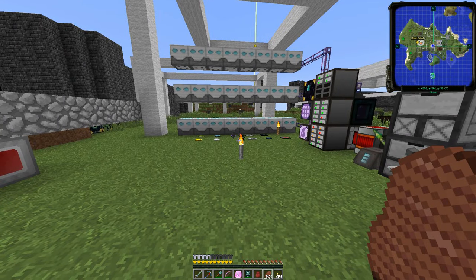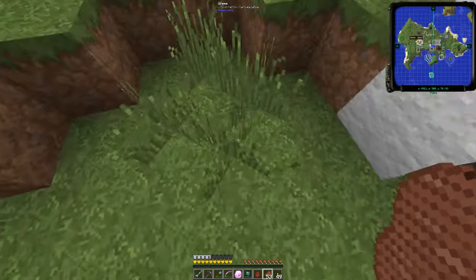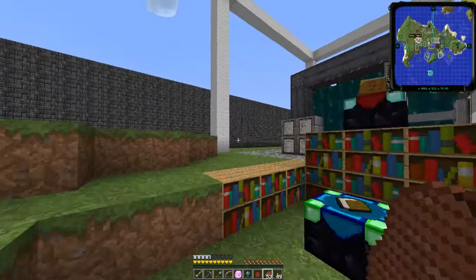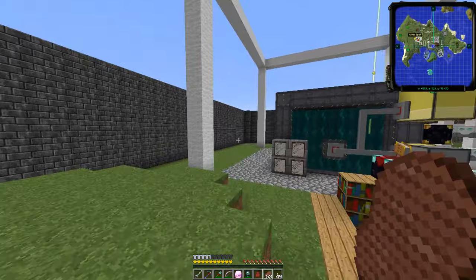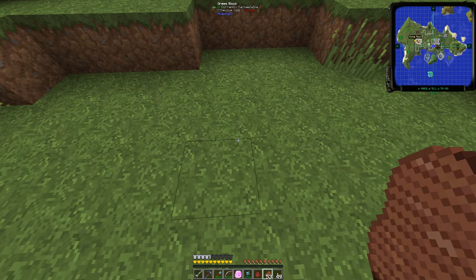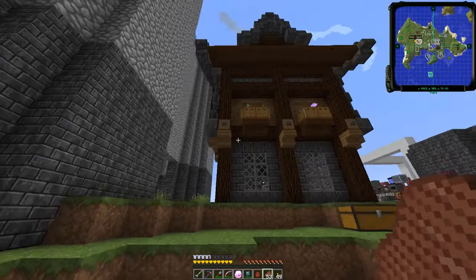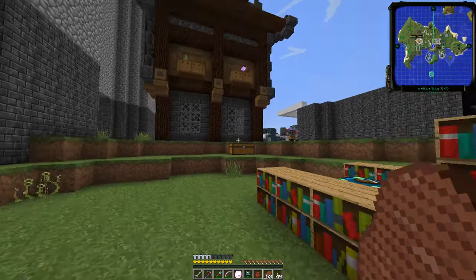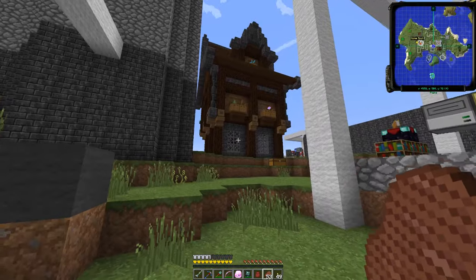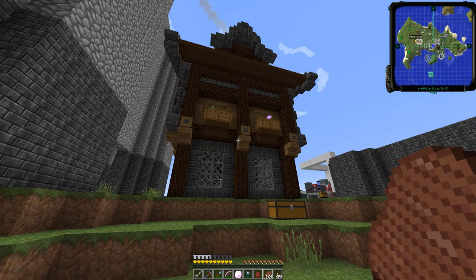Our theme in this base is medieval castle. We've got a nice little castle wall coming up all around. And just turn around — it's the first time I've shown this on camera. We've got a building! I went ahead and built it. This is going to be the location of my sorting, storage, and auto crafting area.